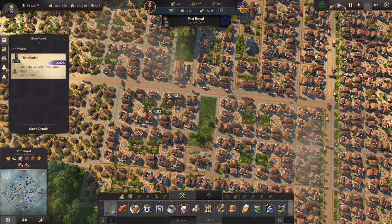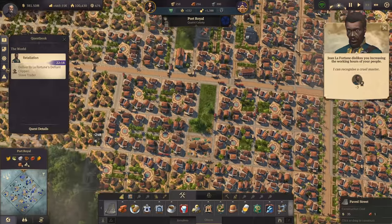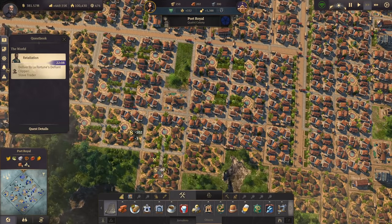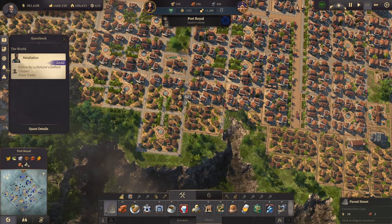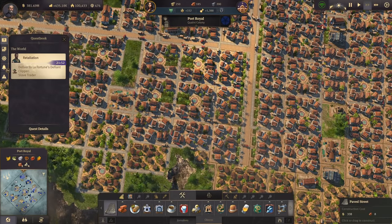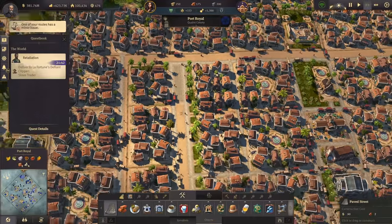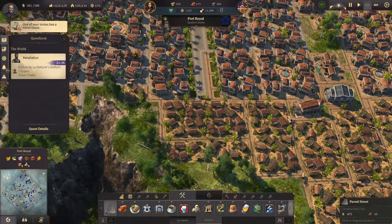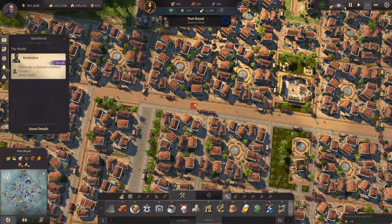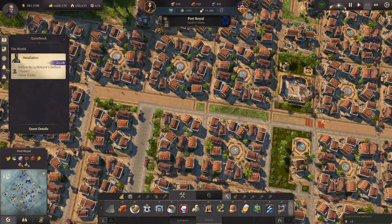Here in Port Royal we still have work to do - especially paving the roads and making this town more beautiful. I promised some parks here too, so let's squeeze in one or two parks in Port Royal. With the main road, since we're not going to have a train here anyway, let's just have paved roads, or perhaps with palm trees in between.